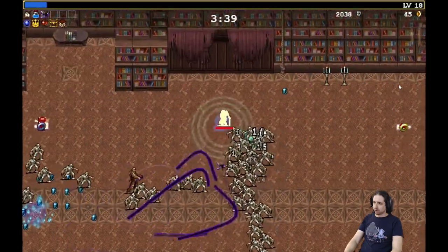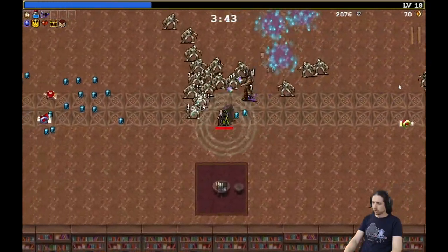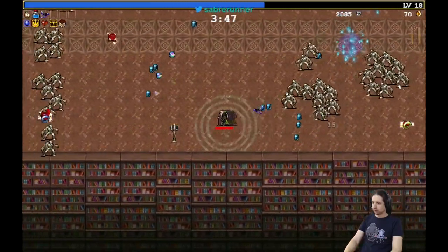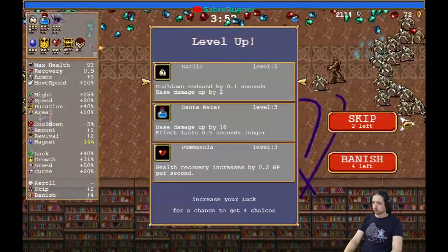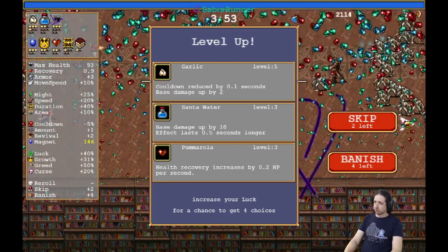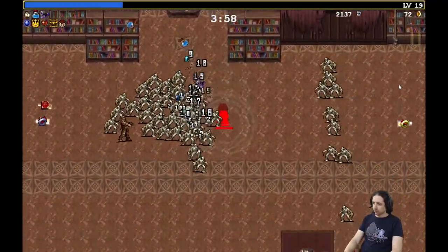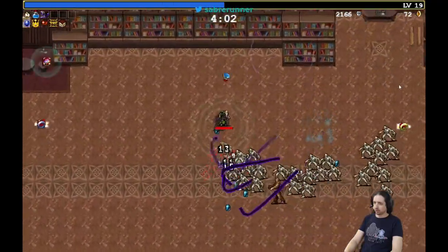More attack orb — gives me more XP without needing to get too close. When you have to choose between weapons that are roughly similar values, pick the ones with a higher rank, because they'll evolve sooner.